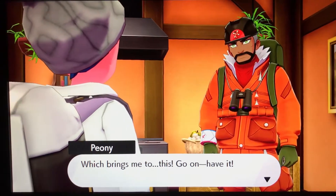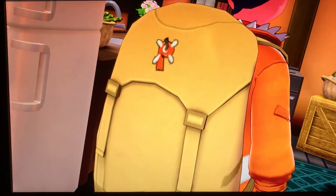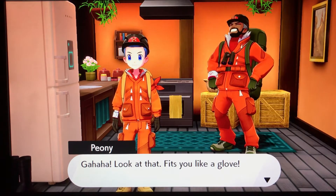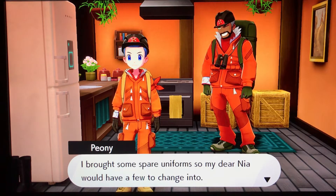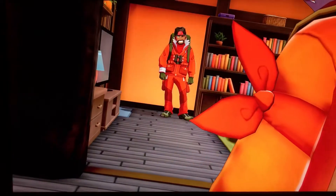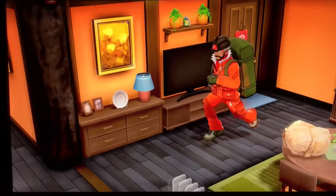We receive the expedition uniform! I'm putting it on. Actually, I don't want to wear it yet — I want to see the outfit the mayor gave me when we first arrived at the village. Peony says the uniform fits like a glove. He brought spare uniforms for his daughter Nia, so there's enough to give me one. He also mentions there are different colored scarves in the bedroom — we can switch it up if we fancy a different style. Yes, I want to switch my scarves!